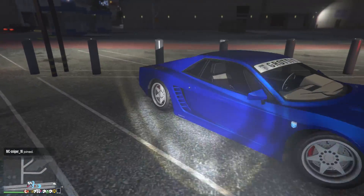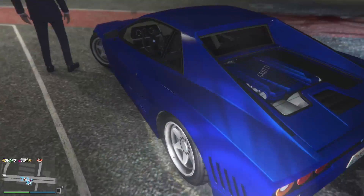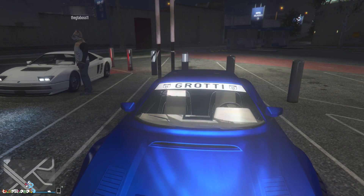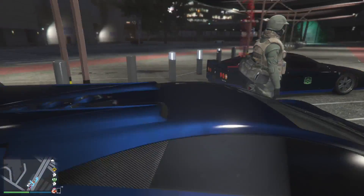Next one we have another Cheetah — we might see a lot of these since it's the most recent car — but this one has a beautiful blue color with a really nice set of white rims. Those don't look stock, and we have white on the sun strip to match, with a creamish color on the interior.